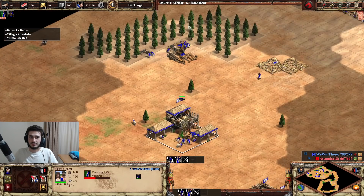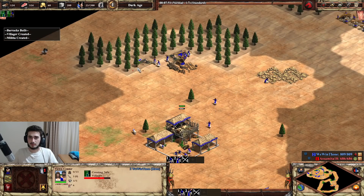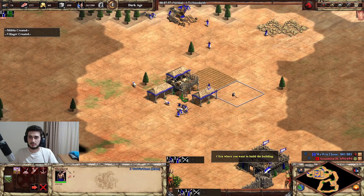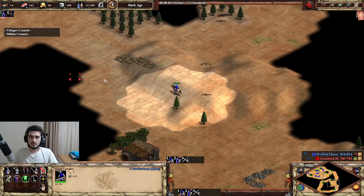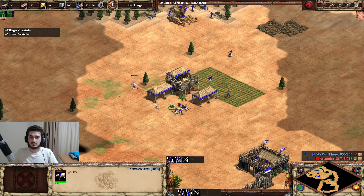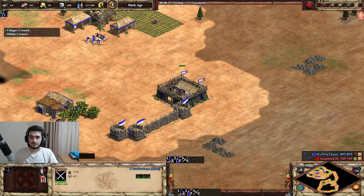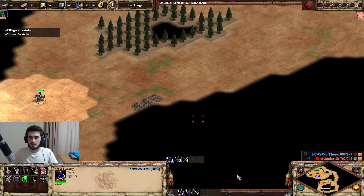I got a boar in the back, which is pretty good. He's got berries here. Let's pick up that second boar - this one's kind of running out. I usually judge based on distance - this one has to go a little bit around the wood line, which could be annoying. I'd rather have my boar five seconds early than one second too late, because one second too late results in idle time for seven or eight villagers, which adds up to a lot of resources.